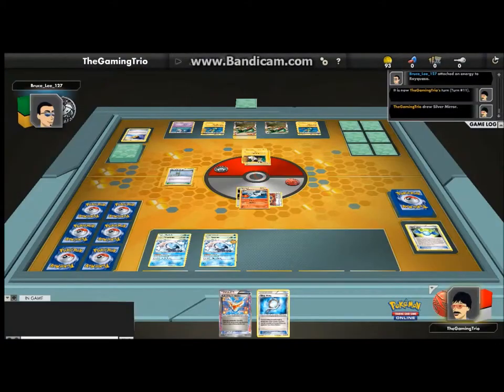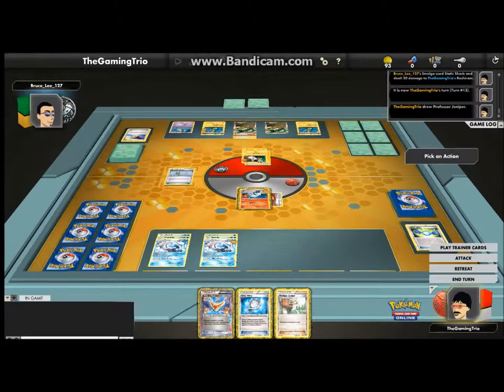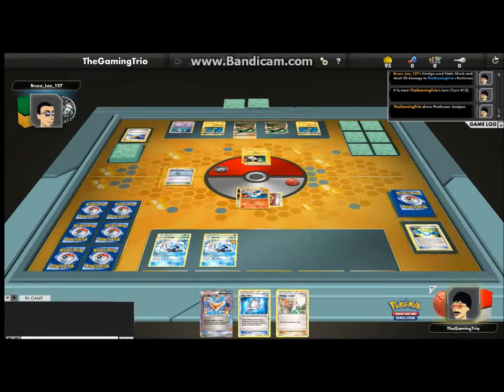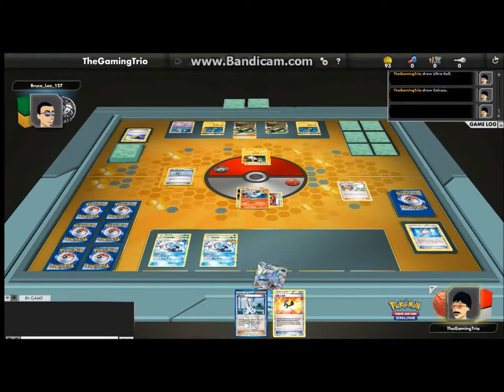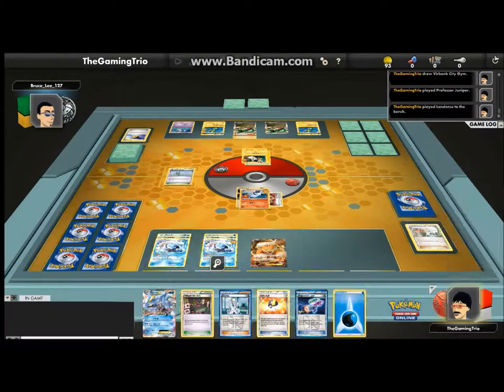Let's go for another Outrage. Up to 60, I have 10 damage away. He's probably gonna bring Rayquaza in. Let's see this now. And Rayquaza brings damage. He's gonna go and KO me next turn. It's Juniper and that's the first useful card I've got. So I do get the Landorus.